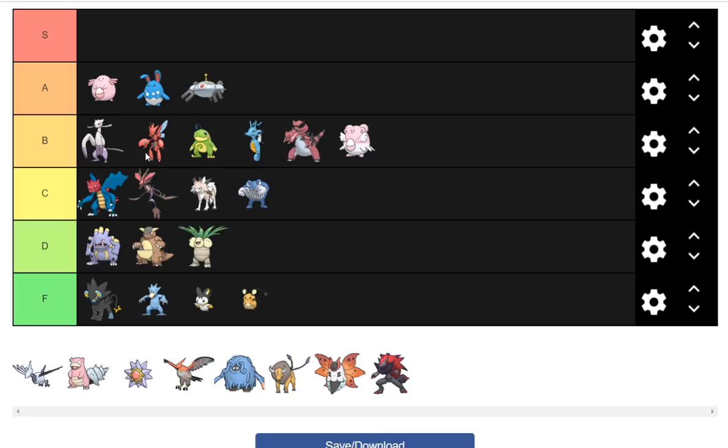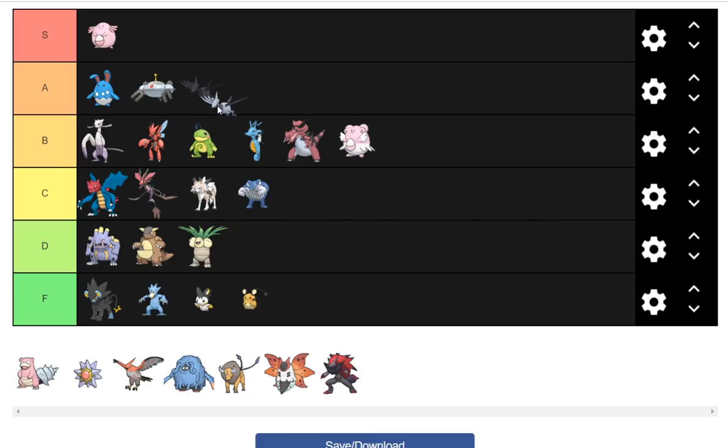Skarmory is hard to rank. I could put it at the top of B or the bottom of A. Magnezone coming alongside sucks, but Skarmory can run Shed Shell and it's still great. Corviknight gives it a ton of competition though. I'm going to put it behind Magnezone for now. And Chansey is moving up to S tier — it's just that good relative to everything else on the list.